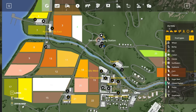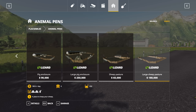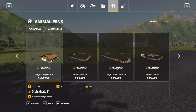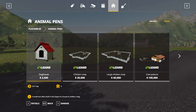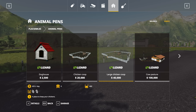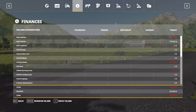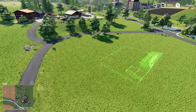I already bought the field, so we just need to check what the animal pens are going to cost. I need sheep achievements, so there's a small-ish sheep enclosure for 65,000, or I could put down the big one for 180,000. Then chickens are 40,000, so I need about 220,000 total. We're going to come in here and see how much the game will let us borrow.